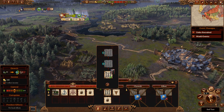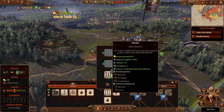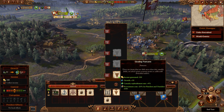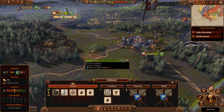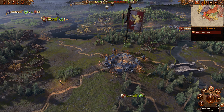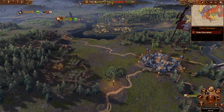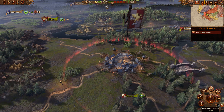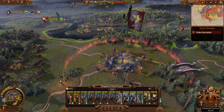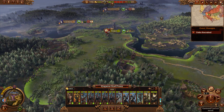Can I upgrade anything in Grunberg, the minor settlement we just captured from the Secessionists? There is a hamlet and grazing pastures there, which will help our income, growth, and casualty replenishment rate - terrific. I need to go ahead and end turn and go to turn 3. We have recruited some new units.